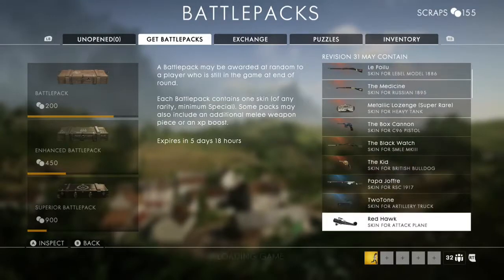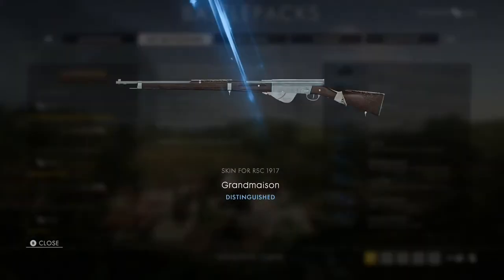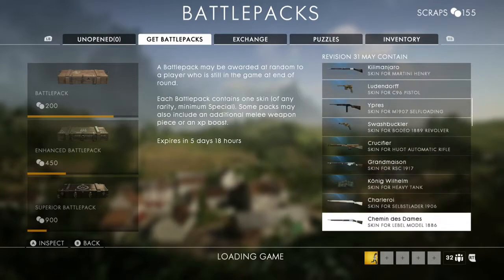I just wanted to make a quick little video on the weapon skins in Battlefield 1 and how DICE have no imagination whatsoever. In this revision of battle packs, there are two blue skins for the RSC, and they both look almost identical to me. Apart from one of them, the silver is slightly more blue, and that's about it. The engravings on the wood are the same, and apart from that, they're just the same — and it's really fucking boring.